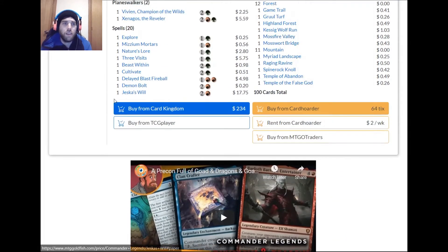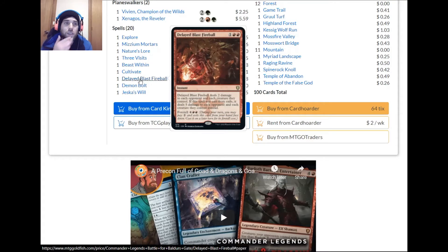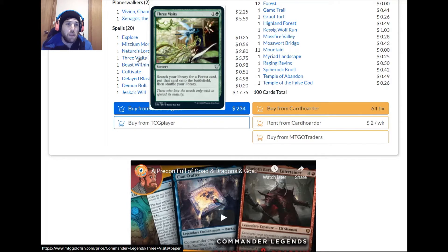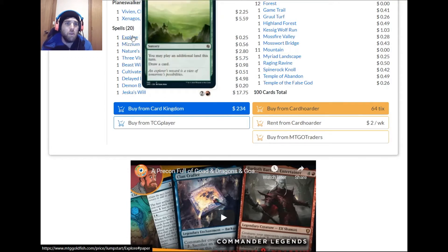We could maybe do better than Kodama's Reach, so consider cutting that. Foretell also works with the exile theme, which is really cool. I'm glad they made more foretell cards. Cultivate could probably be replaced with something better.